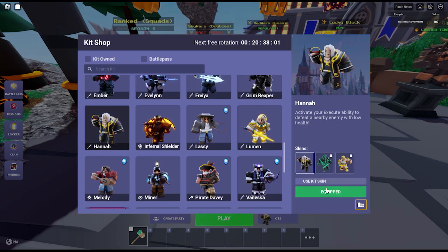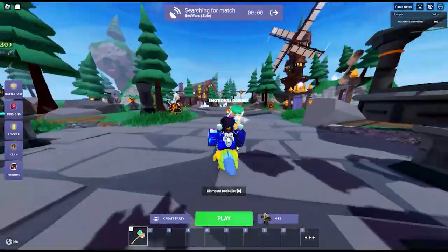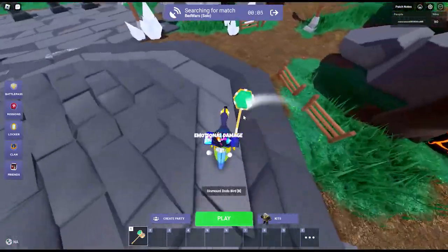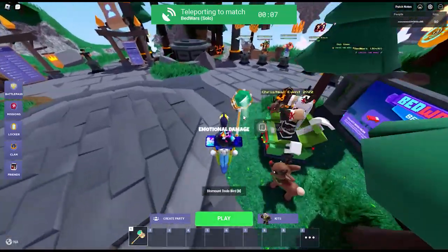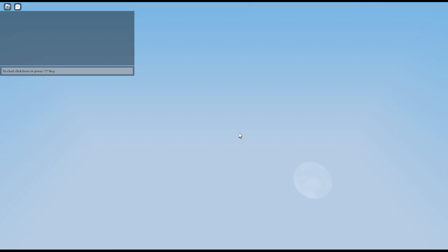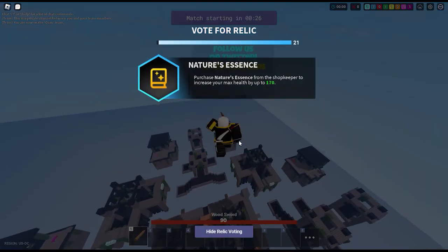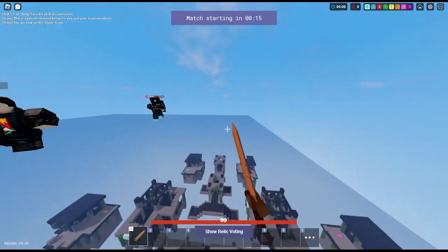First off I'm going to try Hannah. I'm going to be using the kid skin for Hannah, and if you don't know why, it's because if you don't use a kid skin for Hannah you will probably be called a hacker. If they're not an experienced Bed Wars player who knows about the effects for kids, you will probably be called a hacker because with Hannah you can literally teleport and like one-shot — well not one-shot, but you can kill players if their health is at a certain threshold. You can instantly kill them, and if they're running away you can teleport to them. It's kind of like a shame that you have to do that, but I'm kind of used to it by now.